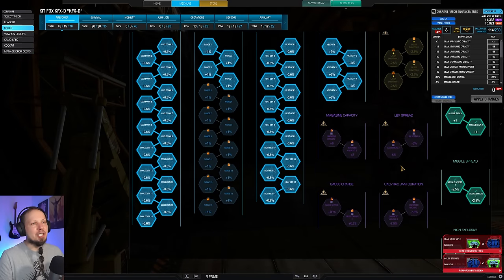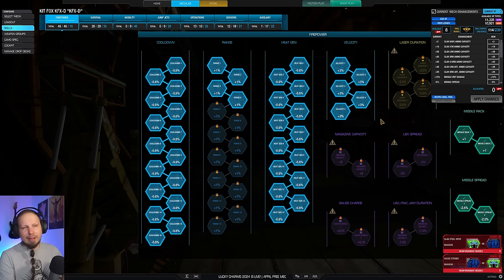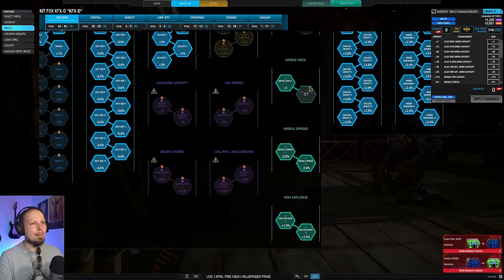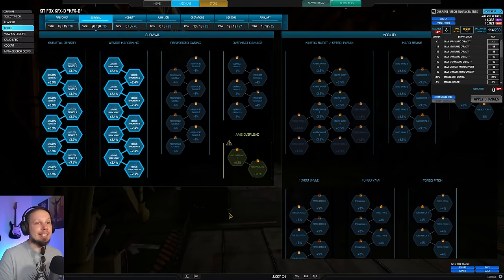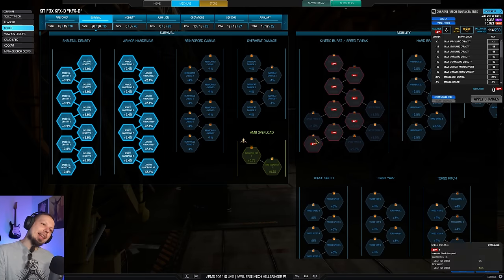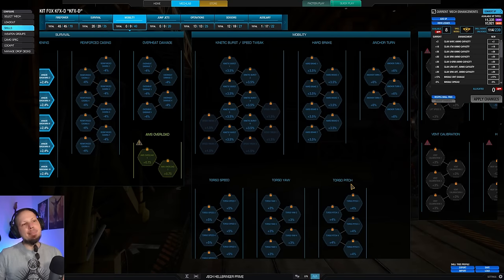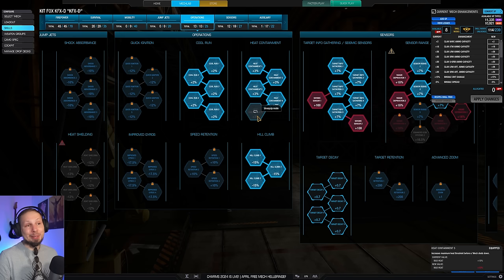I'm going with max cooldown and heat gen. Velocity is really good for those weapons and I have a bit of extra range, so we're at about 410 meters maximum range. All the missile nodes make sense because we're running a missile mech, then skeletal density and armor hardening. After playing a bunch of games I think speed tweak and anchor turn might actually be better so you can maneuver a little more. I also go for cool run and heat containment because when you have sustained lock on an enemy you don't want to lose that DPS.